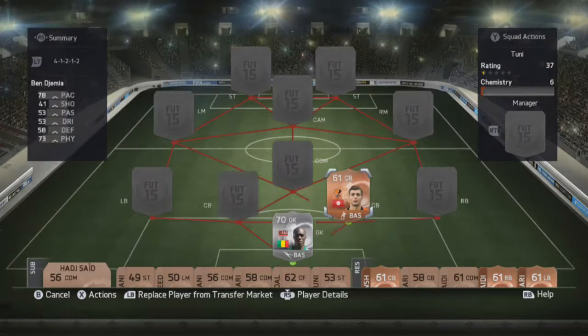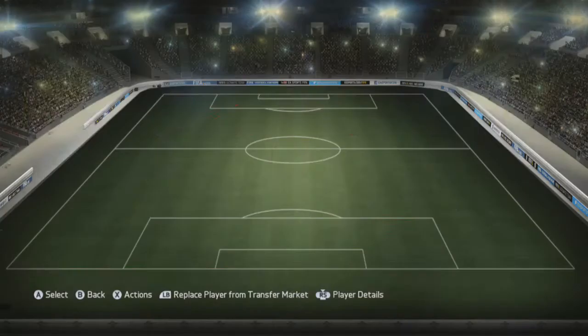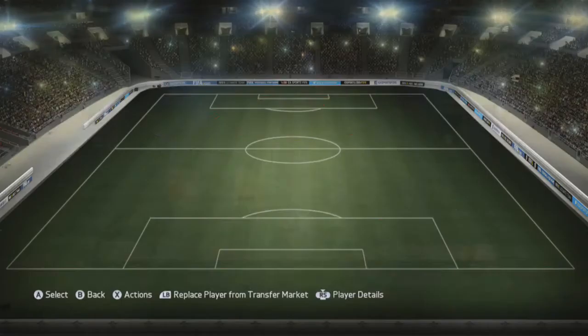He does actually get full chemistry because I have two centre-backs from the league. If you want to leave a comment below telling me ideas to use, I will pick a winner of a giveaway and give them a few coins. We have Benjema at left back — he's a centre-back but he does have a decent amount of pace, 78, which doesn't work out too bad. He's still got a decent amount of chemistry.